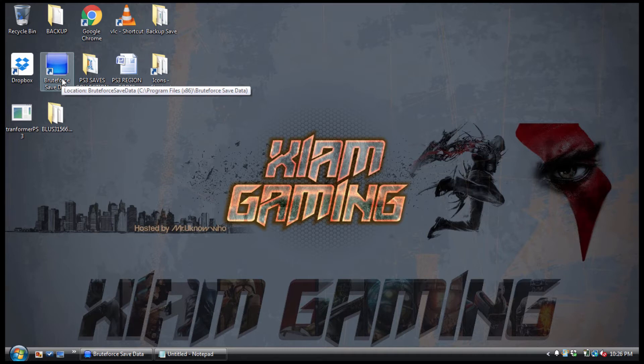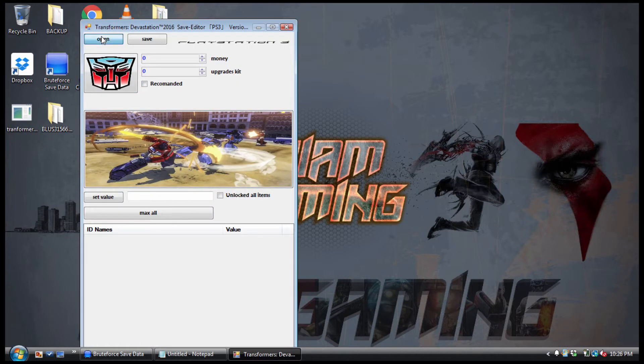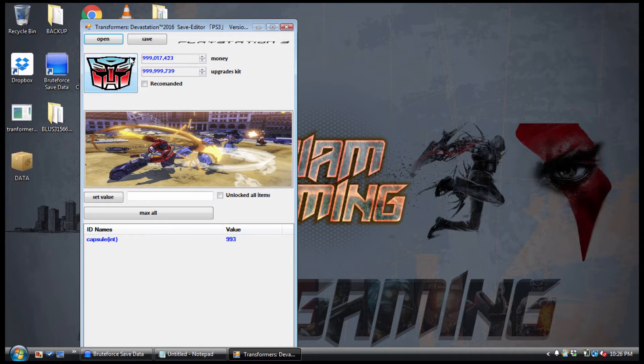First things first, open up the Transformers Save Editor — I'm going to do that right now. Hit Open, go to your file, hit OK. Don't worry about the 6DB8 error, just hit OK. As you can see, my money is maxed out, my upgrade kits are maxed out. I hit Check on the Recommended option and it automatically maxed everything out for me.